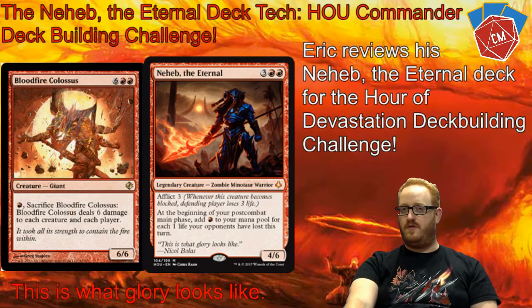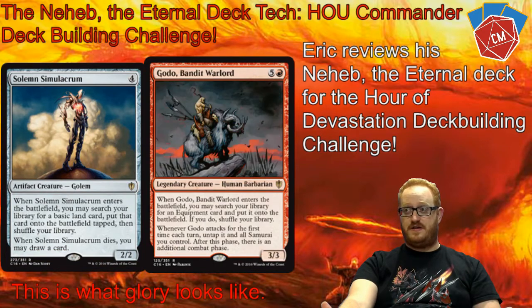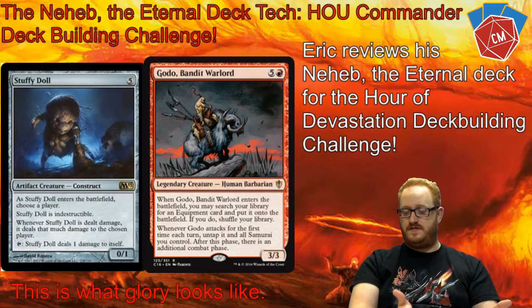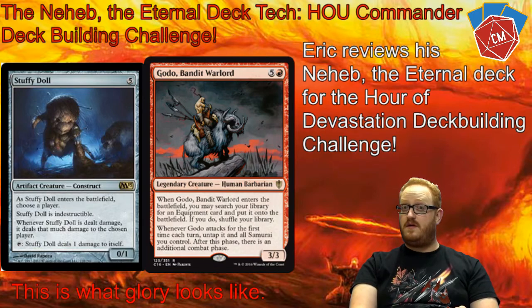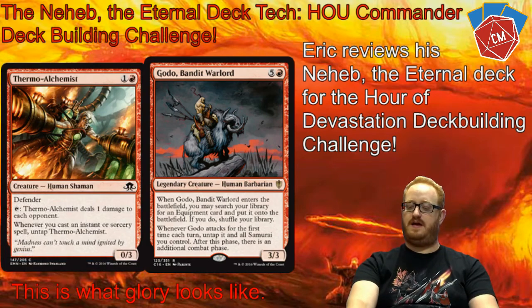Next we've got Goto Bandit Warlord — another great tutor card. If you need a piece of equipment brought into play, especially in red which kind of doesn't have that, it's definitely more of a white thing. He can bring one into play for you. In my artifact section, I'm looking for ways to protect my commander or take damage off of me while still hitting the rest of the board.